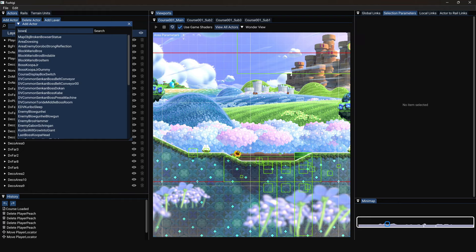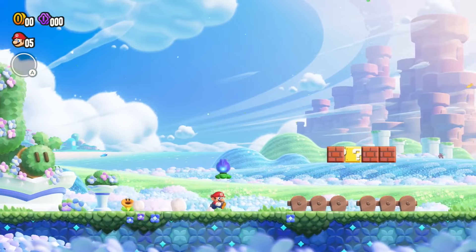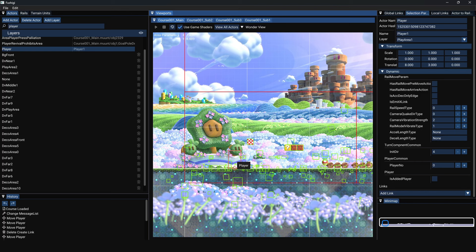So long as you know what you're looking for, there are no limits. But what does that have to do with the double cherry? What peculiar objects are we spawning to accomplish this? Well, here's the thing — players are objects as well.